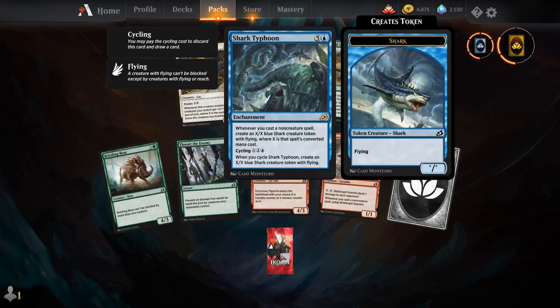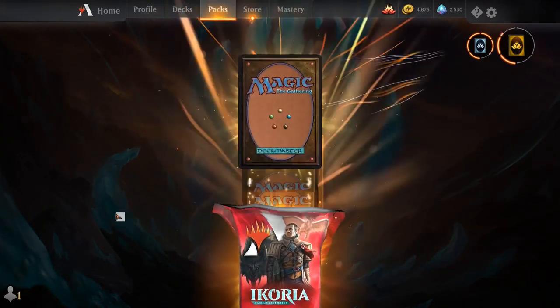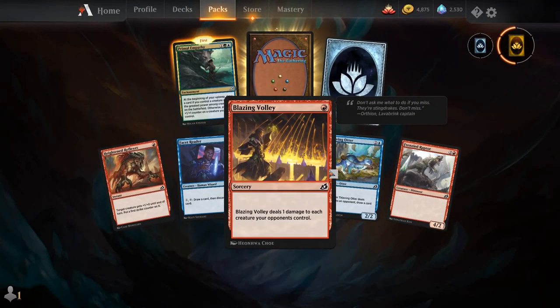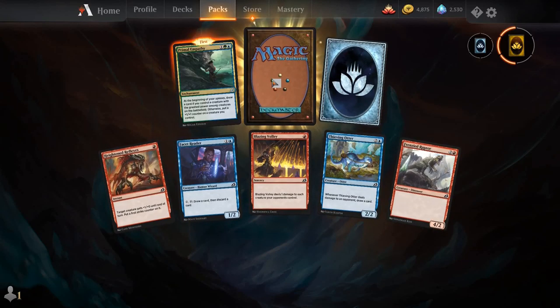Here's our last pack. Heightened Reflexes, Facet Reader, Blazing Volley, Thieving Otter, Frenzied Raptor, Primal Empathy, and our rare is Song of Creation.